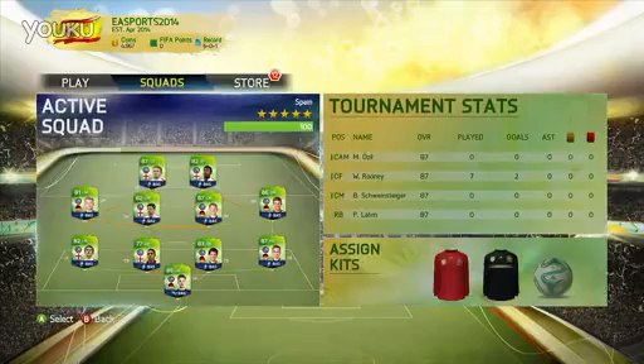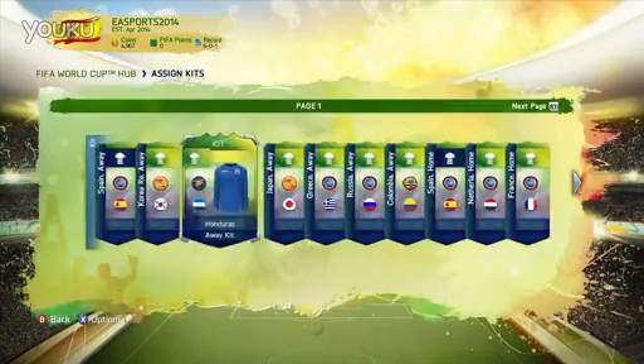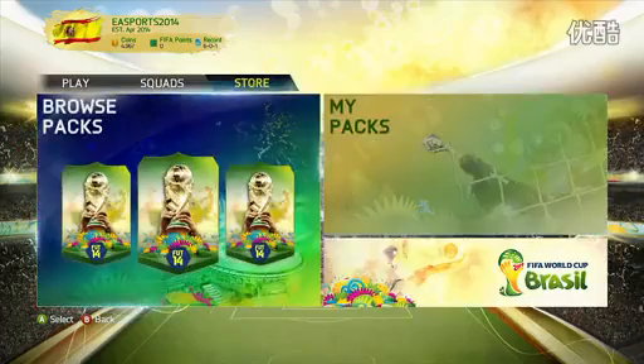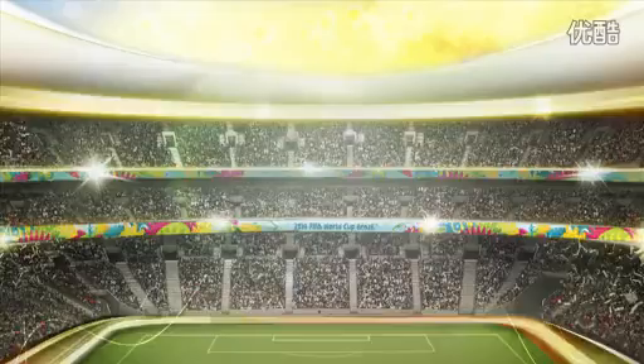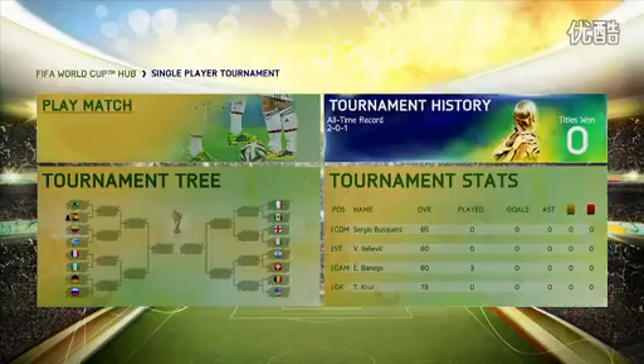Build a squad with players from all 32 national teams taking part in Brazil. That's all the players, all the kits, the official match ball, and the Estadio de Maracanã. They'll all be available in packs as soon as you download the update. In FIFA 14 Ultimate Team World Cup, you can play online or single player in a tournament mode.